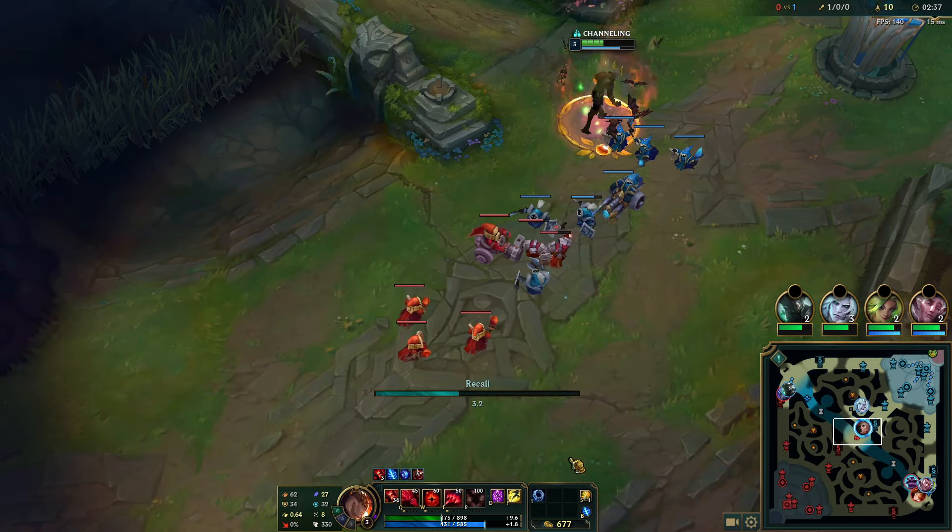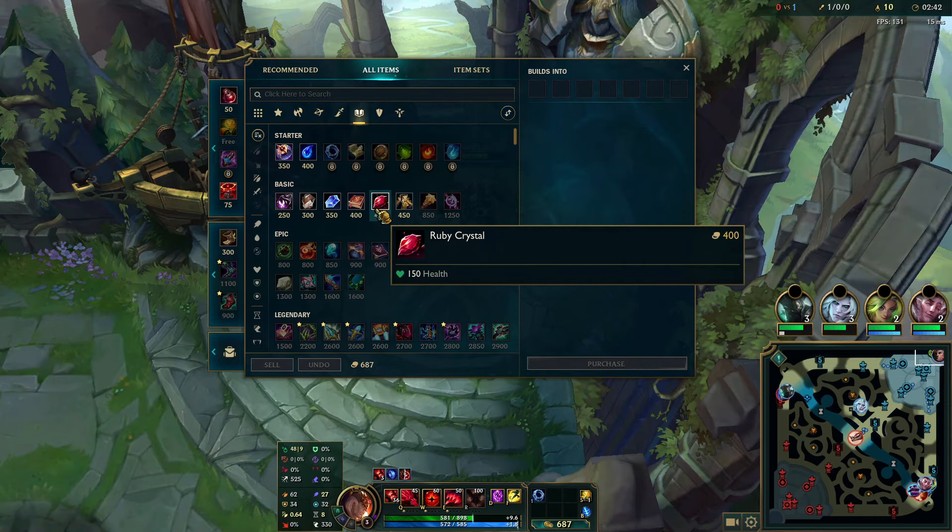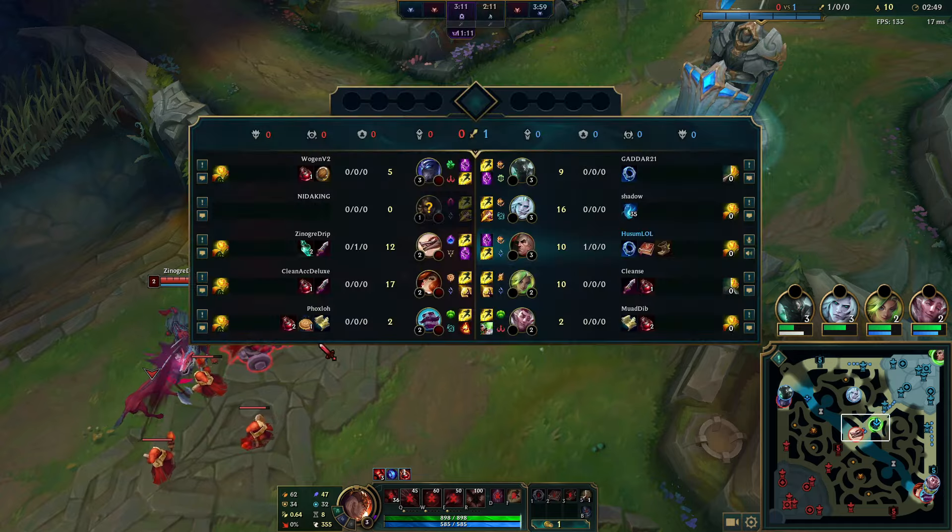So we get a first blood. I'm gonna base TP since I can't push this in in time, and she's gonna TP back. I want to match that — I'm just gonna get Amplifying Tome and boots back to lane and look to dominate.